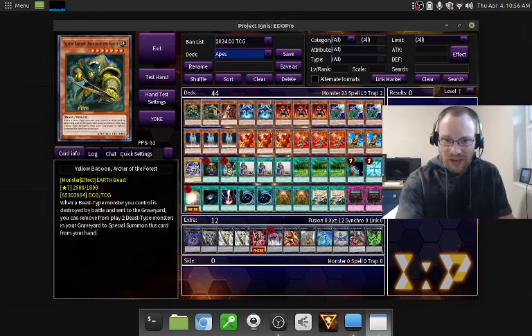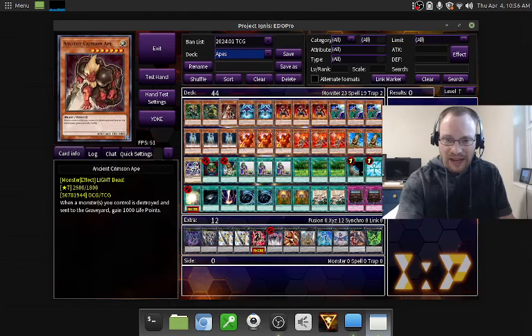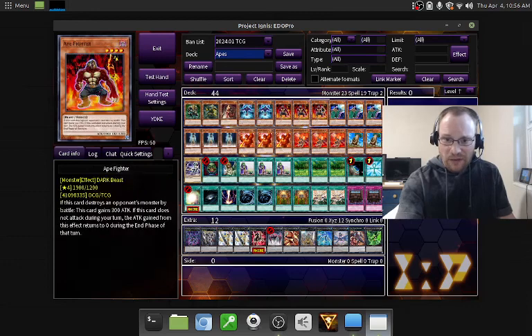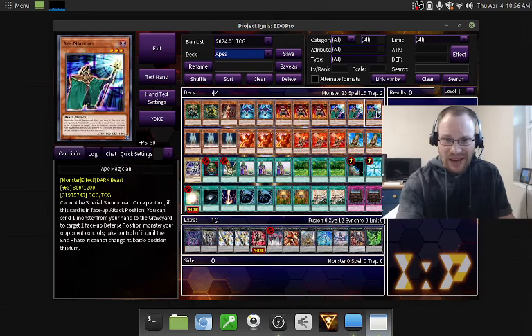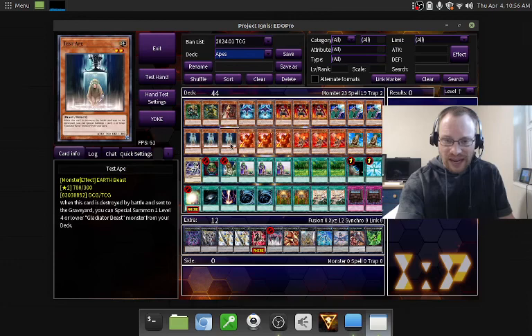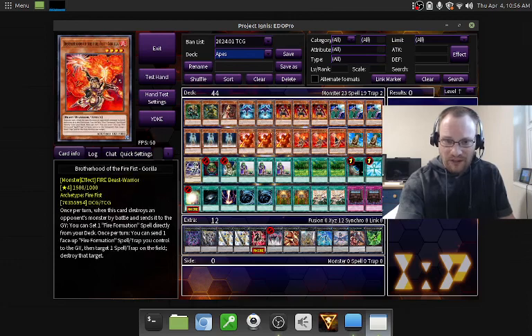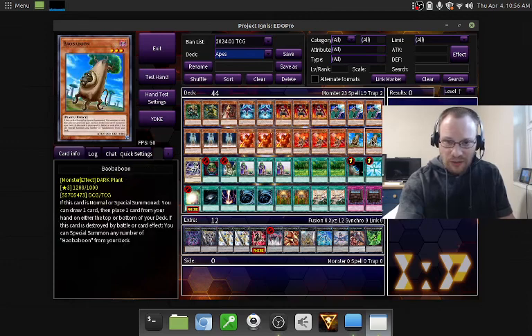So what we have here is one Green Baboon, Defender of the Forest; one Yellow Baboon, Archer of the Forest; two Ancient Crimson Ape; two Egotistical Ape; three Ape Fighter; three Ape Magician; three Test Ape; three Berserk Gorilla; and three Brotherhood of the Fire Fist - Gorilla.